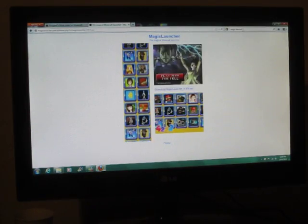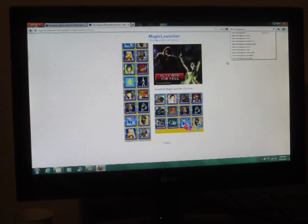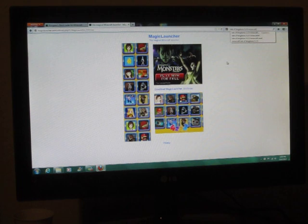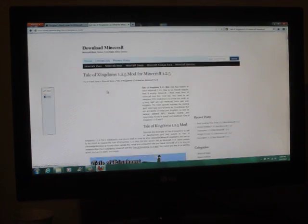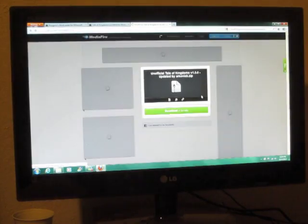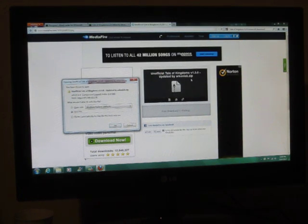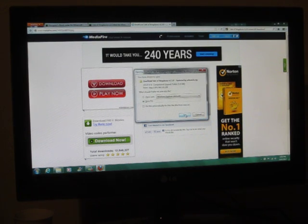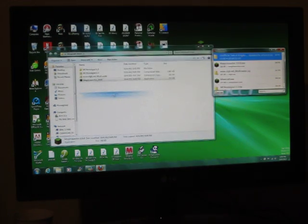Finally, we need the actual Tale of Kingdoms 1.2.5 mod. I'm pretty sure it's this one. Scroll down until you see the link you want to click — it'll just pop up. Make sure it says 'Unofficial Tale of Kingdoms version 1.3.0' — even though it's actually 1.2.5 — updated by Arconic, dot zip. Save it and put it in our Minecraft Mods folder.